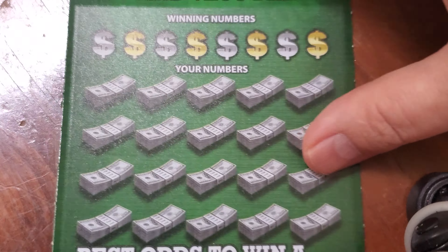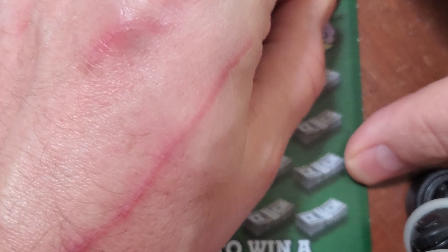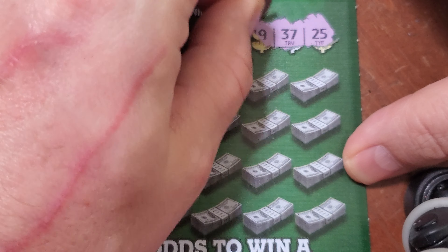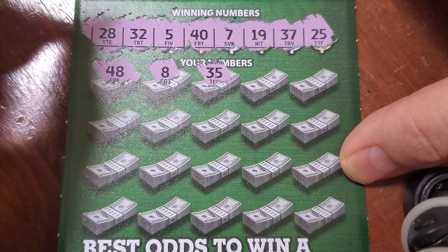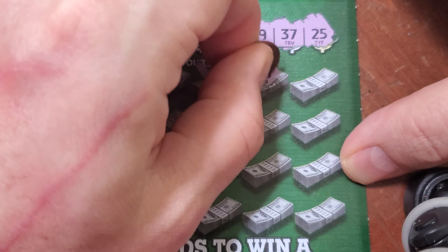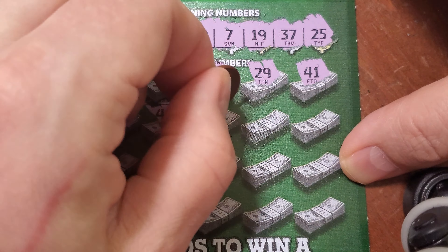Let's take a look and see — first of all let's work on the glare and making sure we get something everybody can see. Winning numbers are 25, 37, 19, 7, 40, 5, 32, and 28. Let's take a look at that top row: 48, 8, 35, 29, 41.